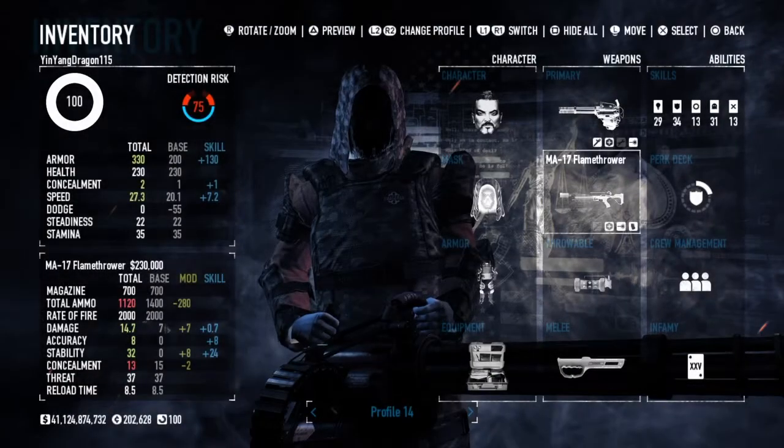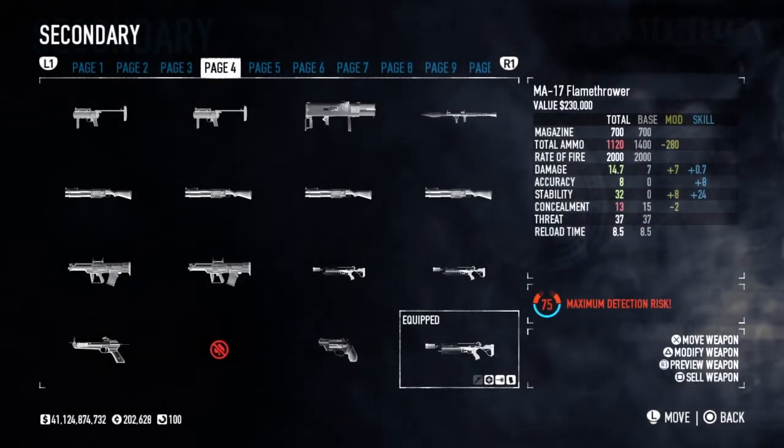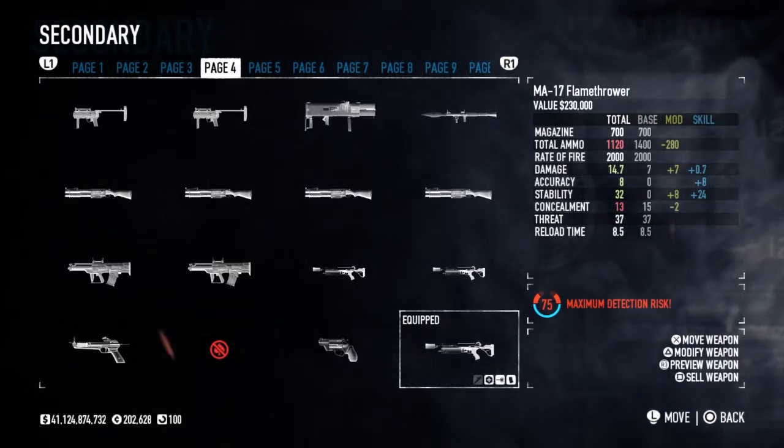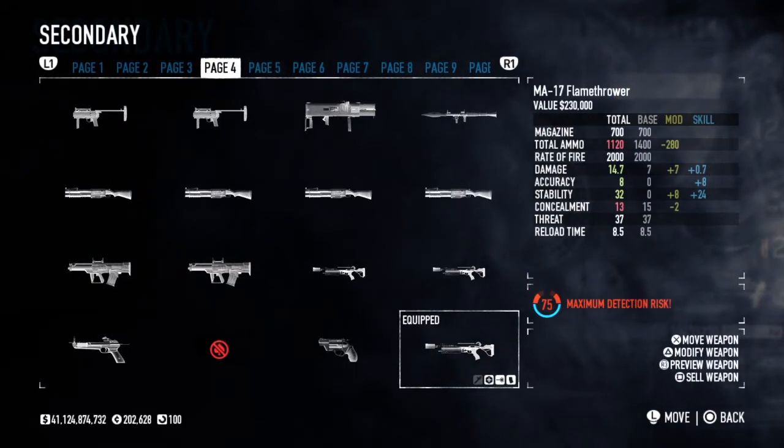So I'm going to go with the mass team flamethrower, since it does the exact same damage as the other flamethrower, except it's in a secondary slot so you can have more concealment.